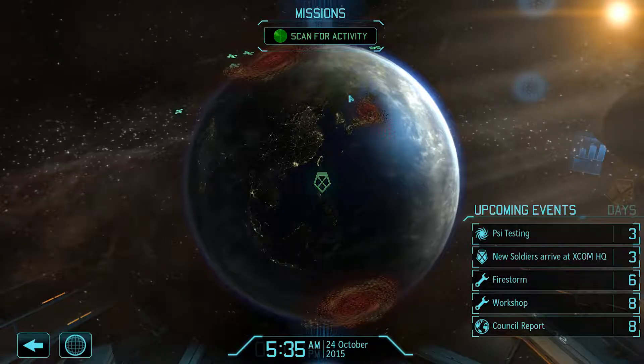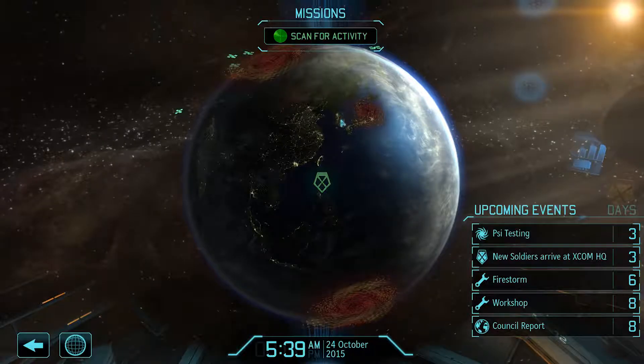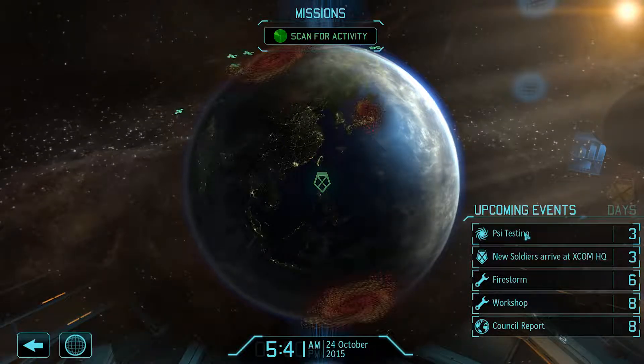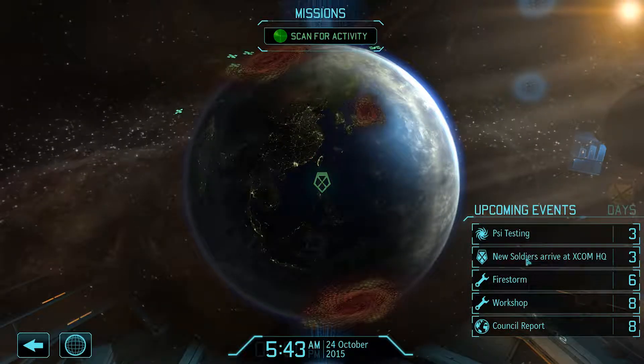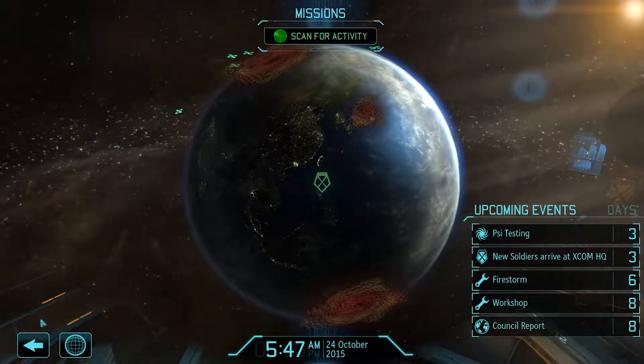Hi everyone, welcome back to the 9 to 5 offices. This is JJ, ready to continue the fight against the aliens. You can see here we've got some side testing coming, new soldiers arriving at XCOM HQ, and a couple other things going on.